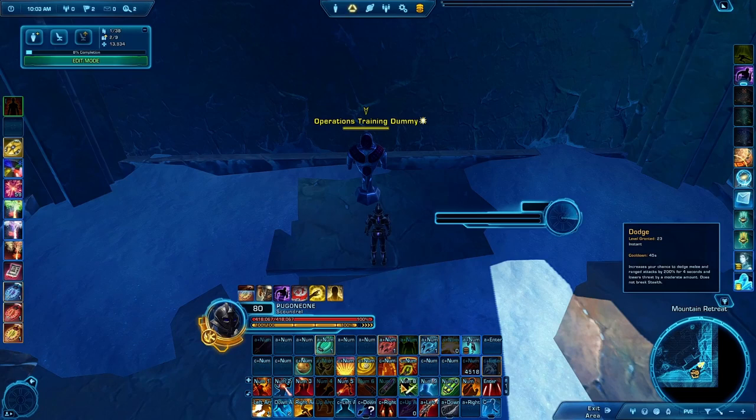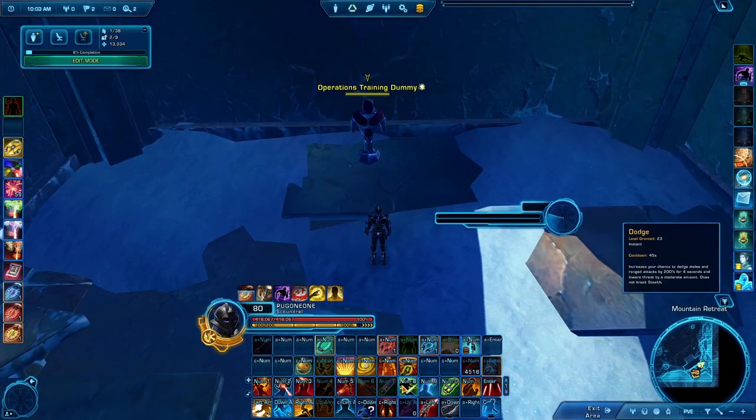Dodge and Evasion work a little differently — it's a super-duper cleanse. It'll cleanse anything that is cleansable off of your debuff tray. You have to be aware of this because there are a few fights where this can be really bad: where you're not supposed to cleanse yourself — somebody else is supposed to cleanse you because of the effects. Revan in the Operation Temple of Sacrifice — be careful on that fight, because there are certain debuffs you're not supposed to cleanse off yourself, or you just keep spreading it.